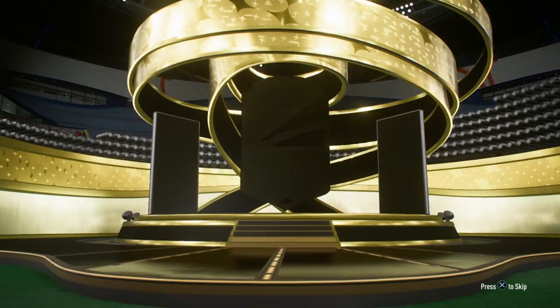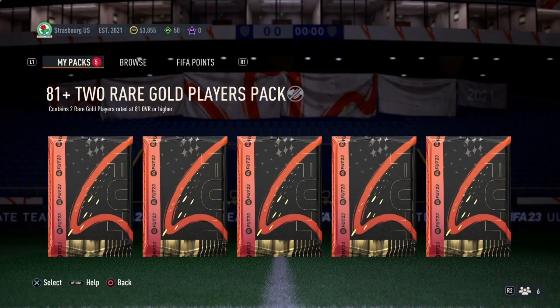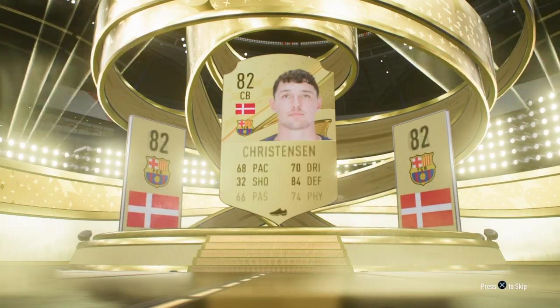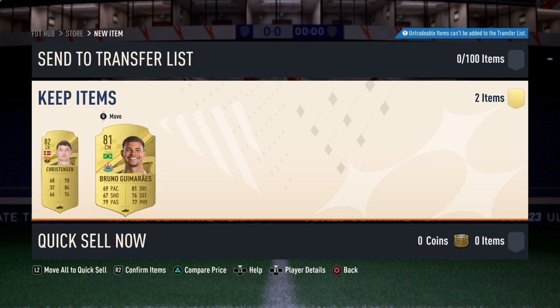Still getting gold rare cards - we have Ramsdale and Demray. We are going to take that as well. I'm just so unlucky with pack opening. That's an 82 plus - oh, center back it's Christensen. I thought he was 84. I think there was a time he was 84 at Chelsea but maybe I'm mistaken.